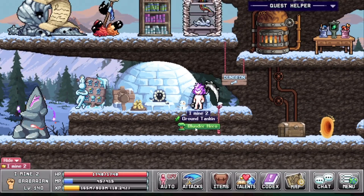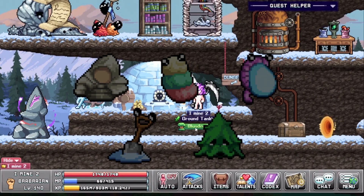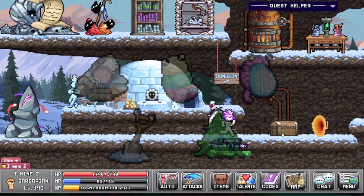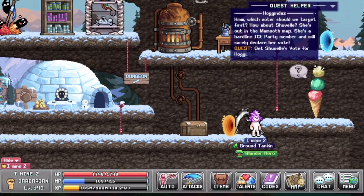In the new update he also added 31 new quests from world 3 NPCs. As you go throughout the world you will see different NPCs which give you different quests, starting with this little guy here giving you one of your first quests. You will need to gather some votes from all different characters inside of the world 3 map.